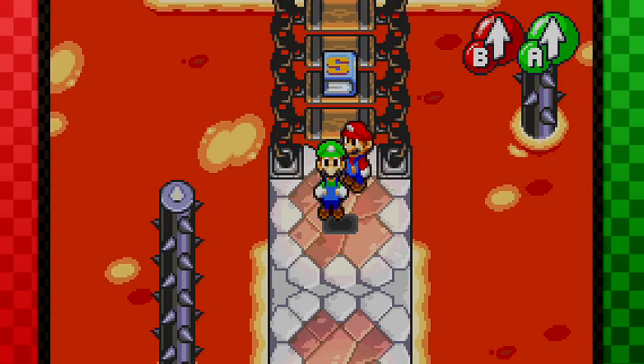Hey, what's going on my little ponies? I'm SullyPones and welcome back to Let's Play Mario & Luigi Superstar Saga for the GBA. In the previous episode, we made our way here to Bowser's Castle and we battled against Iggy, Morton, and Lemmy Koopa. So today, we are going to be taking on Ludwig, Roy, Wendy, and Larry Koopa.